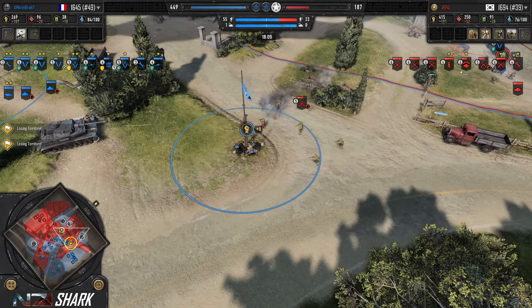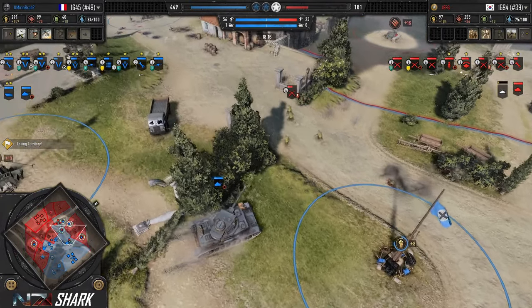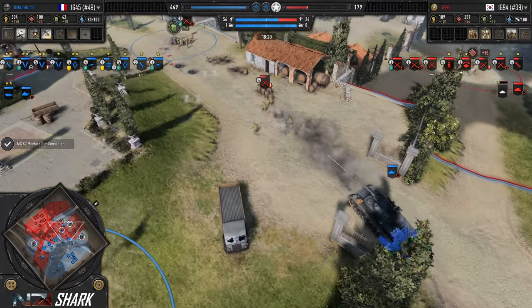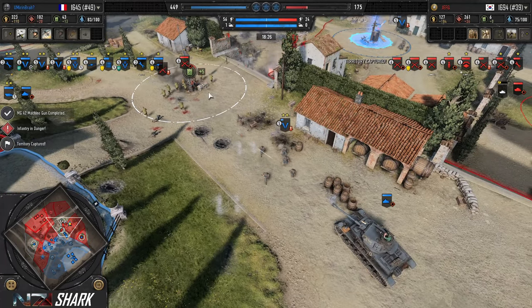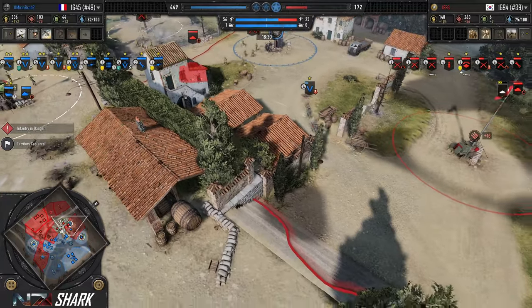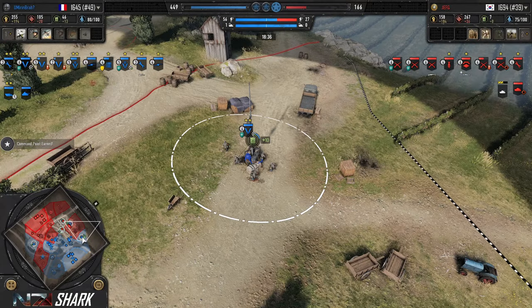Jeff G going for the cutoff here. Panzer IV forces him away. UMB selects the entire left side of his battle group tree — he's got the loiter available to him. This Grenadier squad again takes a ton of damage but doesn't really drop any models. UMB not bleeding a ton of manpower. That squad starts to drop a little bit, but the Panzer IV is there to support.